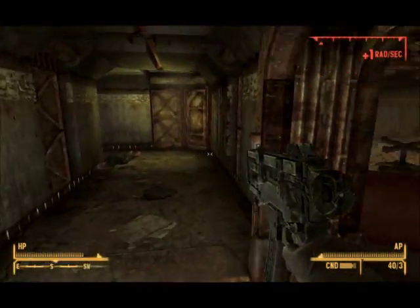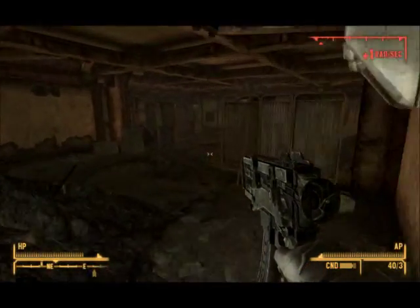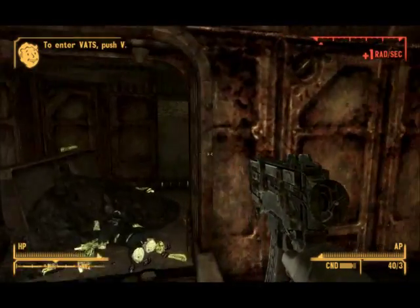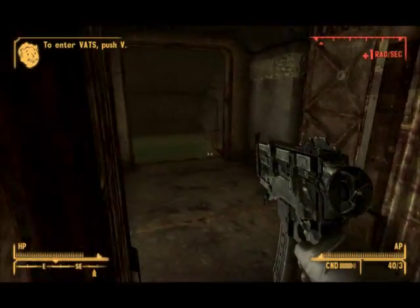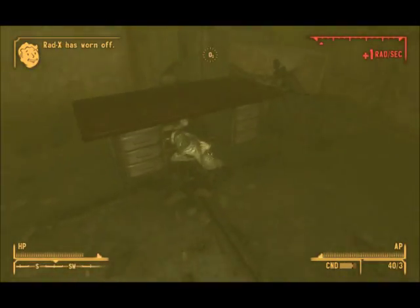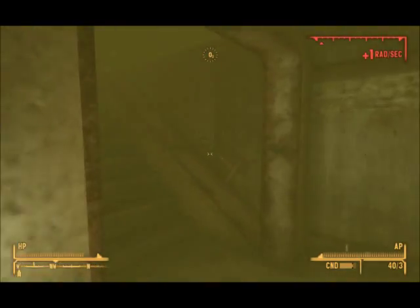Then you go this way. You go past this safe — I use this for guidance, I know where I am. Down here into the water, straight forward, and right here this guy will also have a password. Then quickly get up again.